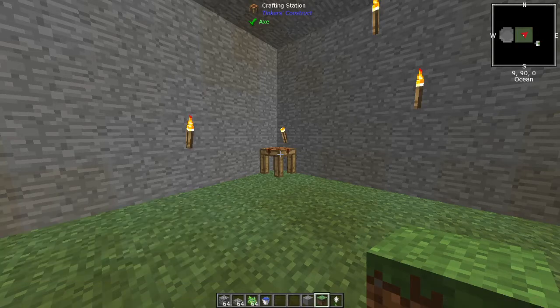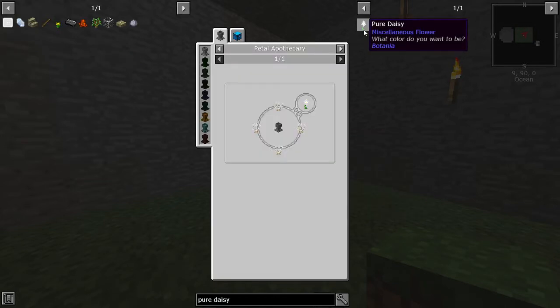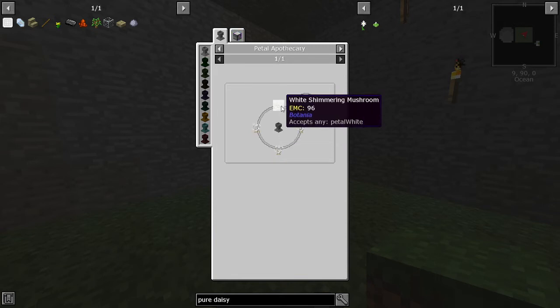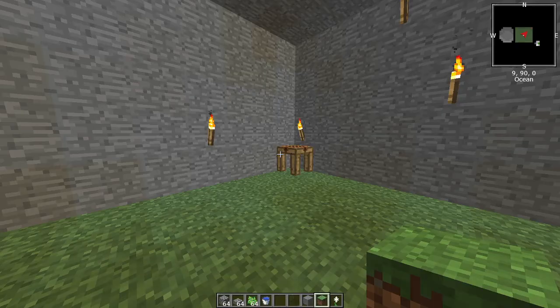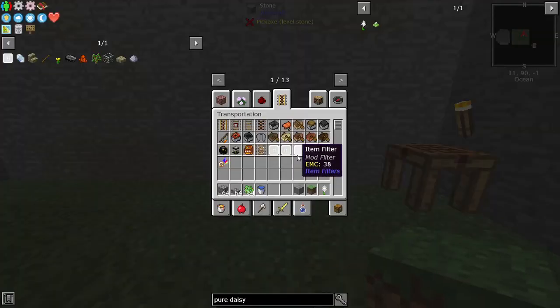We need living, not living — pure daisy. To get pure daisy, we need petal apothecary, petri, and mystical white petal. These are all from Botania, because it's in the quest book.